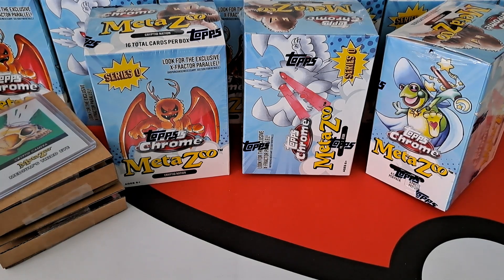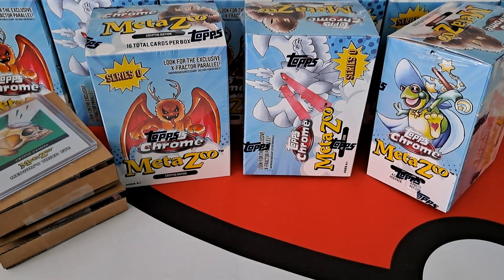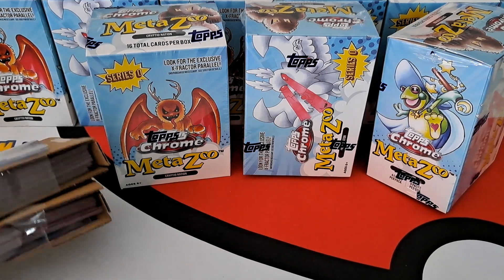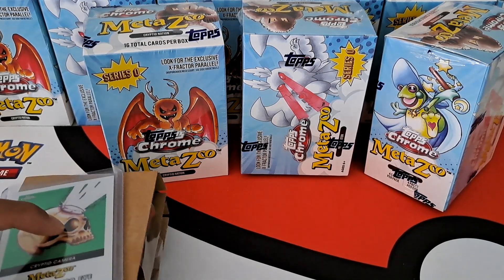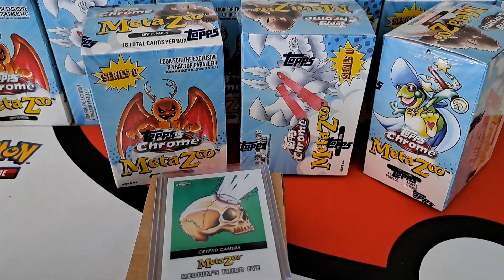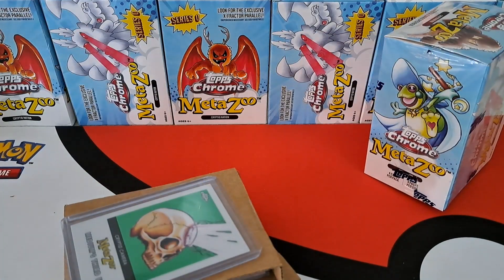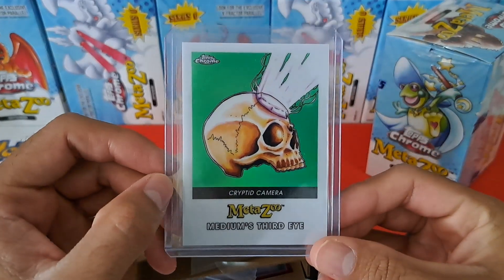Alright guys, so we're doing another Meta Zoo unboxing. This one I picked up off eBay — the lot even included a serialized card and some cards that were already sleeved. We'll save two of the blasters for their separate video, open up one, and then take a look at these cards. Let's start with a quick look at the serialized cryptid camera.